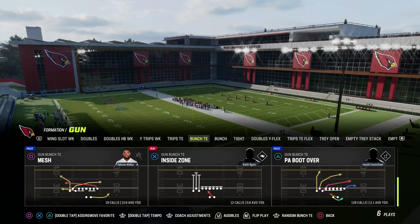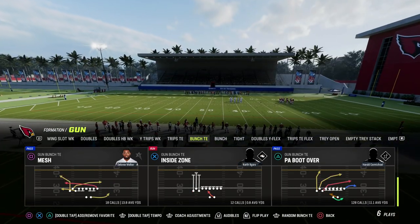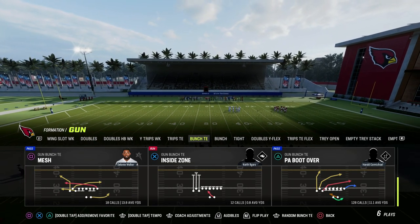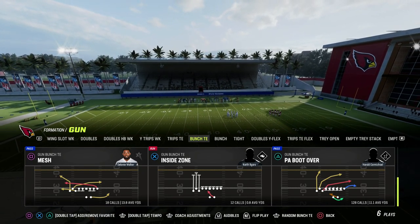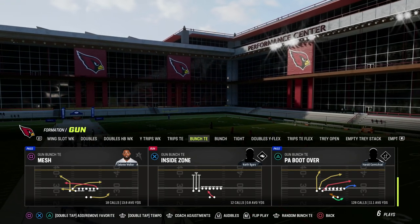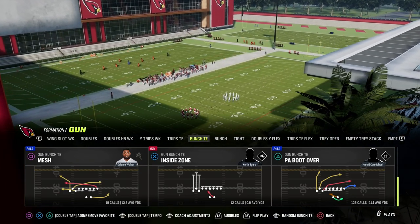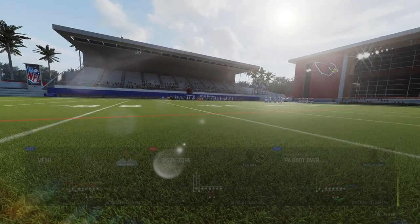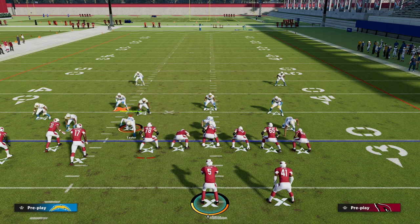We're in the Detroit playbook today. I've got a full Bunch Tight End e-book — you can get access to that by becoming a Patreon member today for just $10. You'll get all the e-books released throughout the season, as well as new ones while your membership is active. The link is in the description. The play is PA Boot Over in the Run Heavy playbook, I think it's called PA All Cross. Here's one of my favorite route combinations right now.